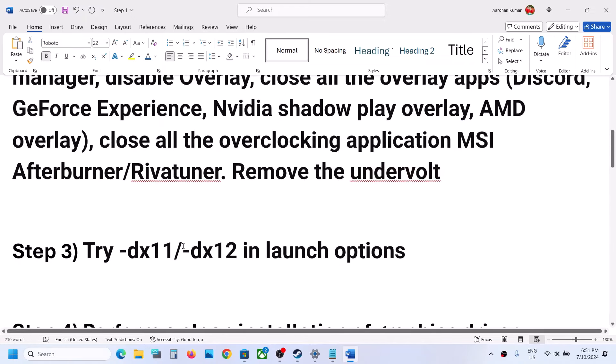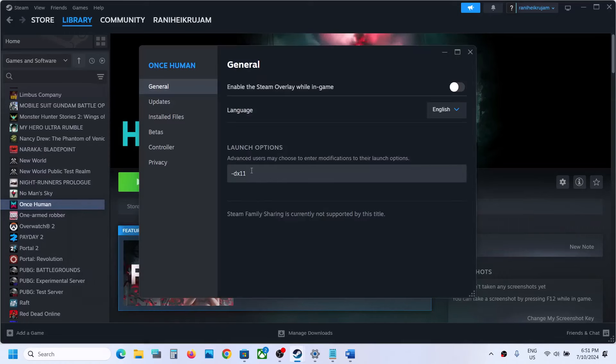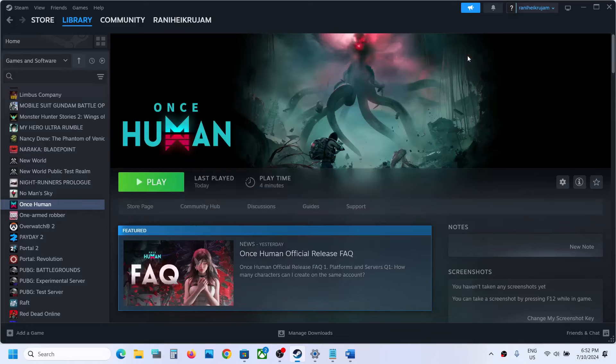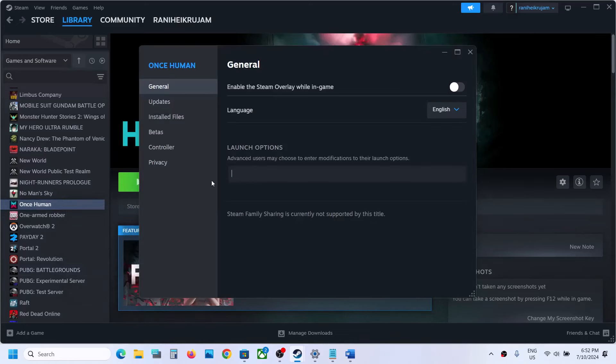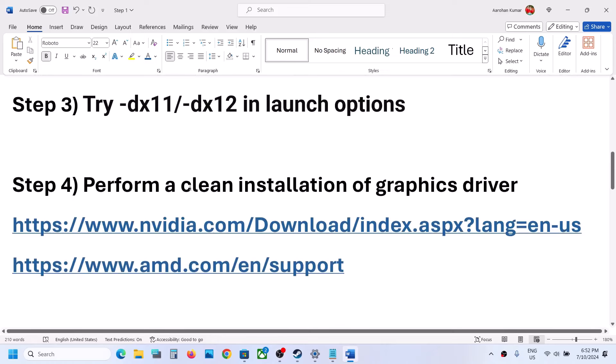The next step is to try DX11 or DX12 in the launch options. Right-click on the game, select Properties, and in the launch options field type -dx11, then launch the game and check. If that does not work, try -dx12 and check again. If neither works, remove the launch option and follow the next step.